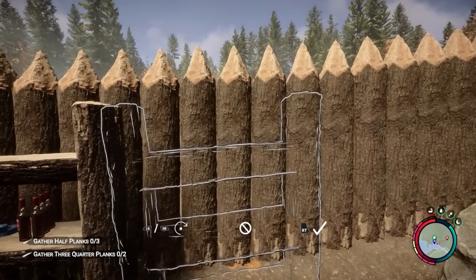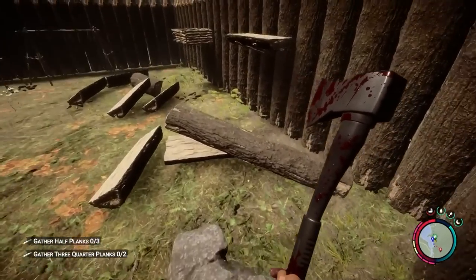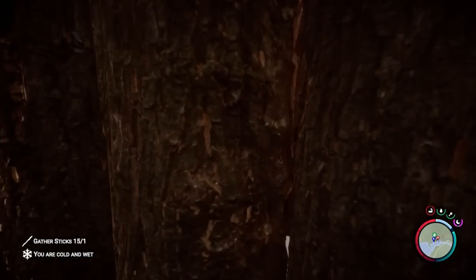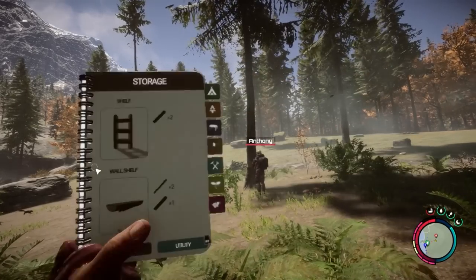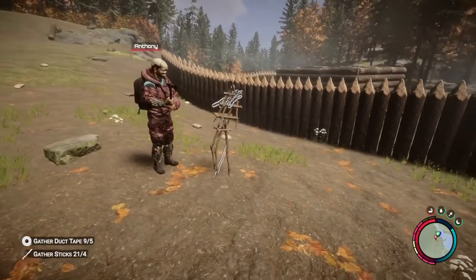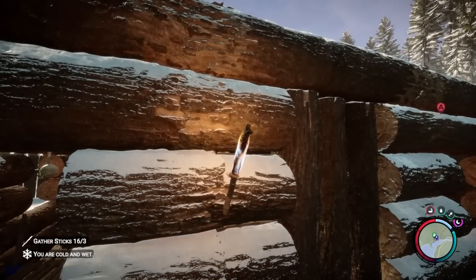Fans of The Forest should be familiar with the blueprint-inspired assembly prominently featured in the original entry. While this tried-and-true method of building is present in Sons of the Forest, this spooky successor reinvents how you can design the nightmarish bungalow of your dreams. Your handy guidebook is now divided into two distinct modes. The first involves the legacy foundation of plug-and-play blueprints that can be strategically placed in the world. Objects like chandeliers, furniture, shelving, and storage must be crafted via this method.